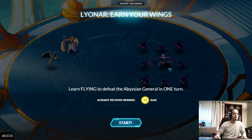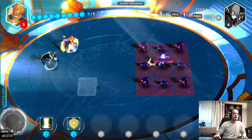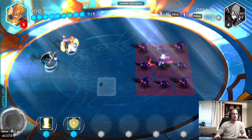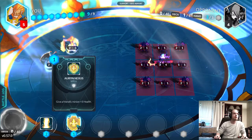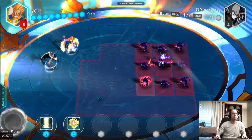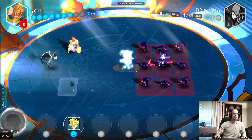The first one we're going to do is learn Flying to defeat the Abyssinian general. I'm just going to do this the way a lot of people would. Look at your cards first — 2 damage to all minions, and give a friendly minion 3 health. So if you look at these guys, they've all got less than 2 health, so that's pretty awesome. Let's just do this — it's going to be really easy.